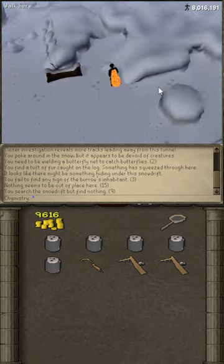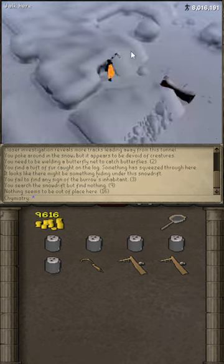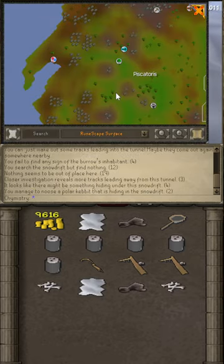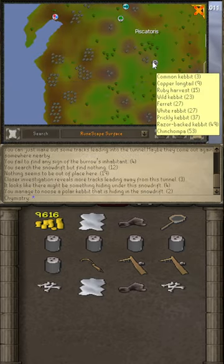When the chat box says 'it looks like there might be something hiding here,' right-click and attack the snowdrift. Do this until you reach level 15, and then head to Piscatoris in order to catch birds and butterflies.